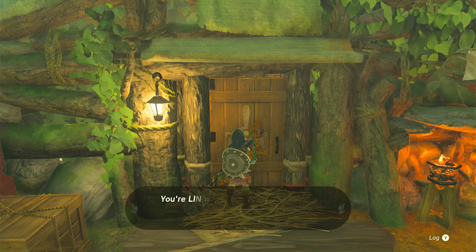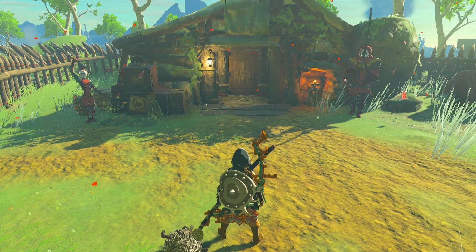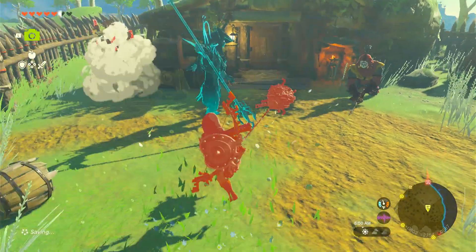Once you go in here you can see who's there. They'll say something like, 'Link — thought you'd ambush us, did you? Well, you're going to be the one getting ambushed!' Then they spawn out and you're just going to have to kill them.